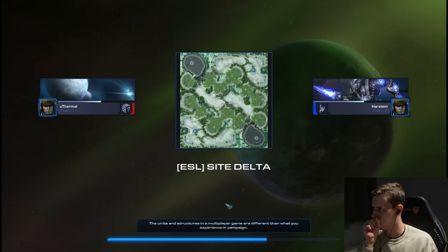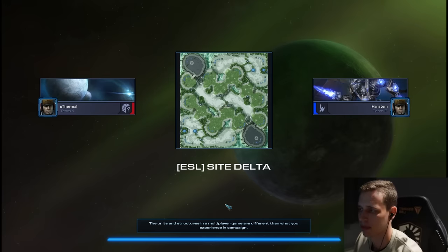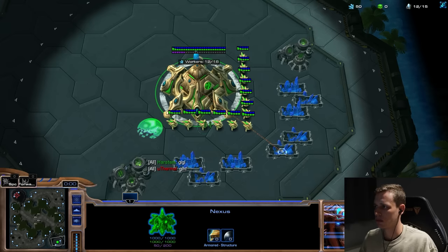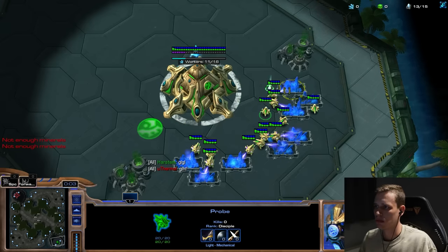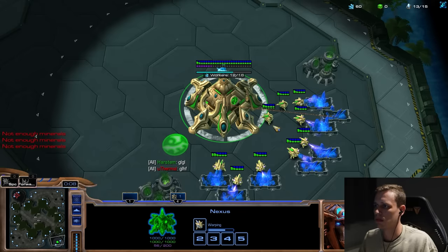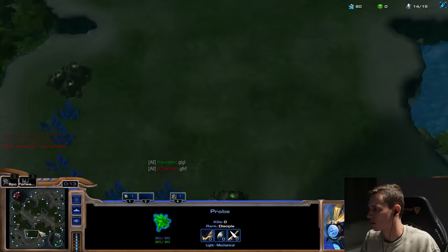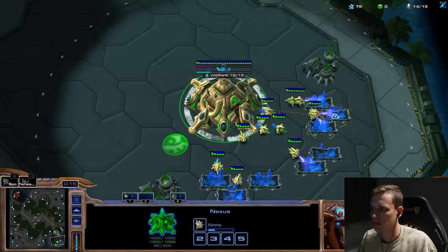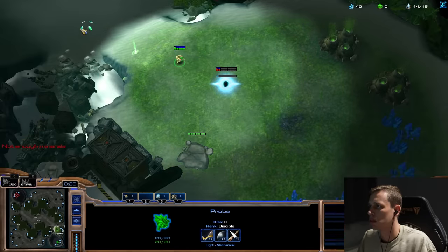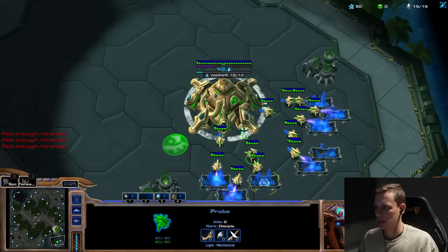My first series of this group stage was against Uthermal, the good old Dutchy that I've played many many times in the past. This is the first time however that I'm playing my opponent while he's playing random, spawning on side delta. I prepared quite a bit for this series, mainly because I respect Uthermal a lot as a player. I think he's very smart and very capable. One of the main skills that Uthermal has is winning games no matter what - he's really good at just making sure that he wins.